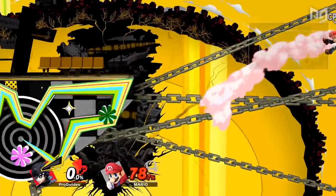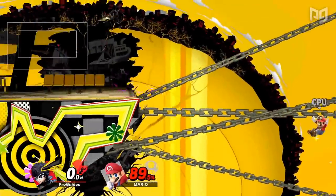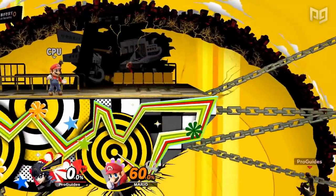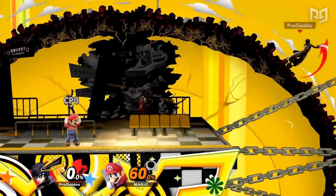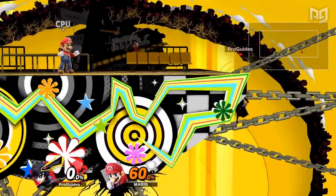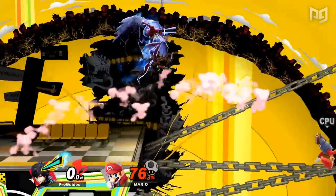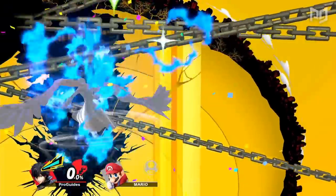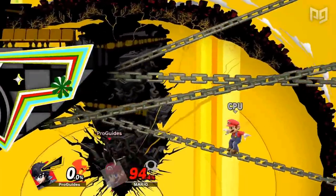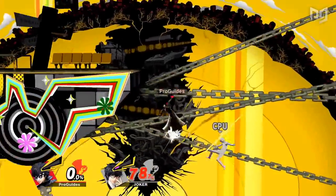Another huge strength is Joker's edgeguarding. His fast fall speed, coupled with amazing frame data on his back air, allows him to go extremely deep and edgeguard most characters easily. Joker's back air not only comes out relatively fast but also has low end lag, allowing him to throw out multiple back airs in one edgeguard sequence. With Arsene, back air is incredibly strong, and down air becomes a powerful spike that makes edgeguarding some recoveries almost effortless. Joker can also shoot his guns downward offstage to take jumps and interrupt recoveries, easily gimping some characters such as other Jokers in the ditto.